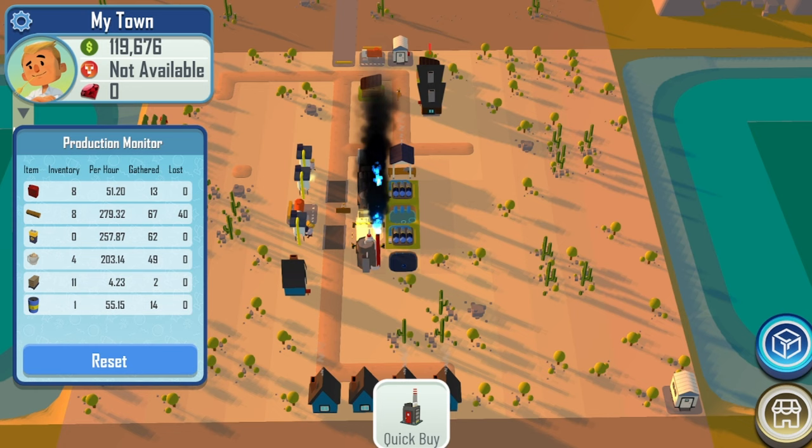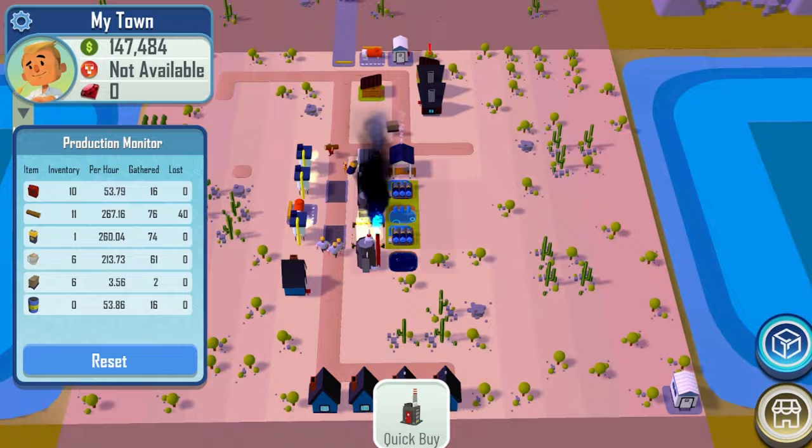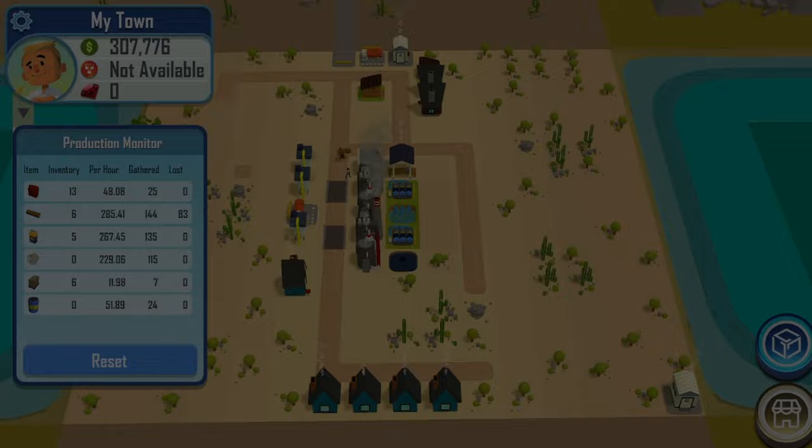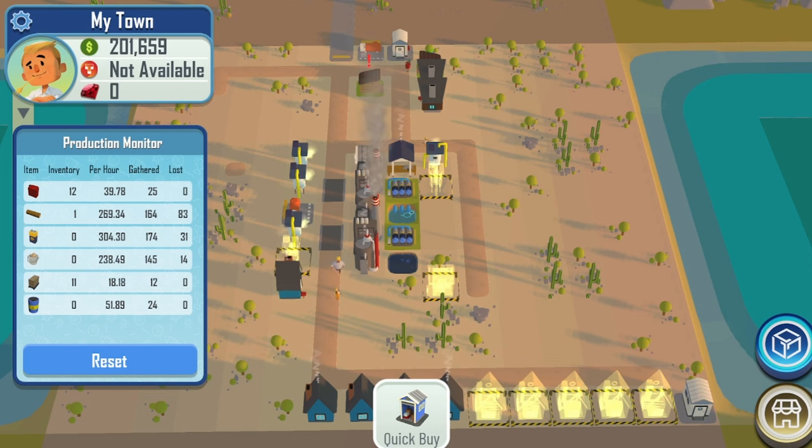I'll also have more passive energy to work with to have more sand mines, because the sand mines only need two passive energy in order to craft silica very quickly. So from here on after the power plant gets built and everything is passive, I just continue to collect more cash and eventually I build out more sand mines and also more warehouses.